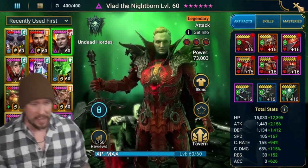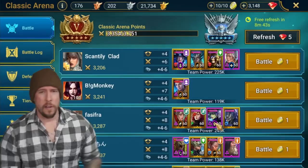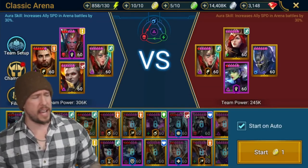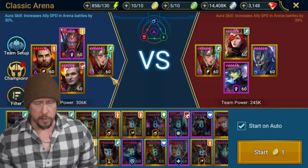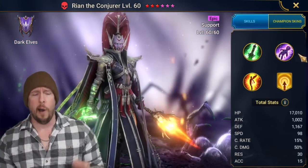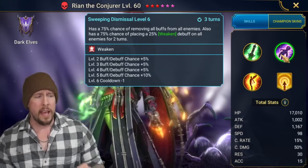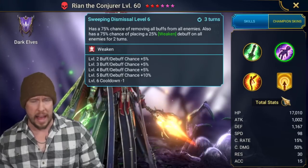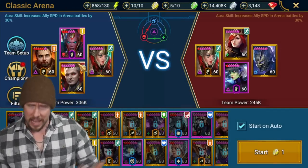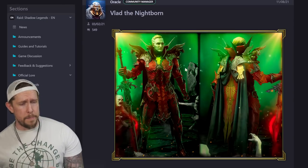That was a long build portion but based on viewer feedback a lot of you enjoy that — those who don't, feel free to fast forward. Here we are in the arena. We have Vlad and Constantine together — you don't need Constantine, you can run any nuker. Including Ryan the Conjurer for her ability to remove buffs from all enemies given how much stone skin is in the arena. She also brings weakened, which Vlad doesn't have — they complement each other well.